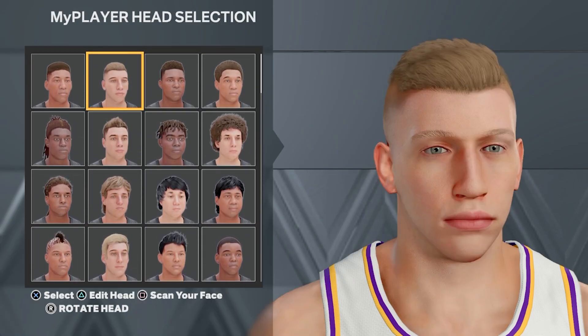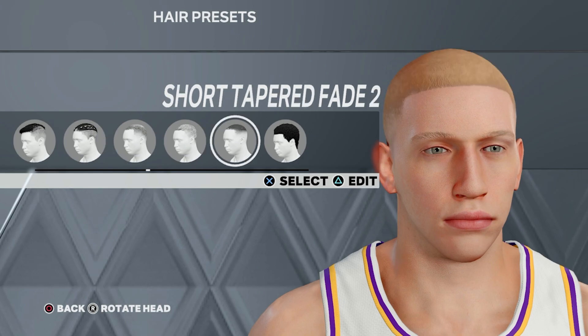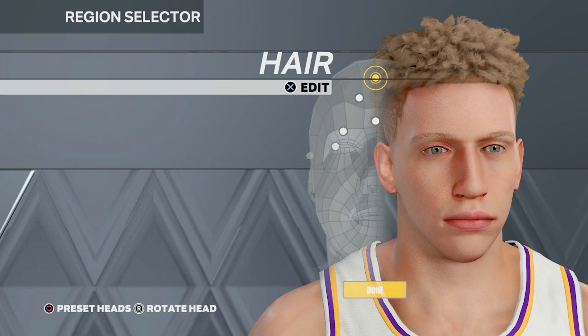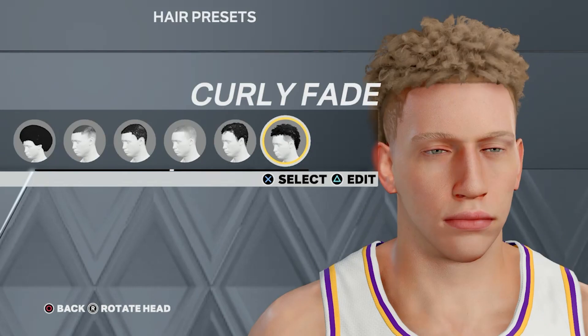Starting off with the LaMelo face creation, we're going to be using this head right here. Next, we're going to go to the curly fade hairstyle — right here. I'll select it. Next, we're going to go to the skill, then go to the curly fade and press edit. We're going to change it to dark blonde.